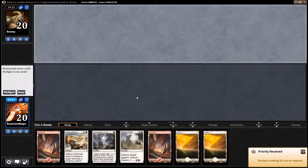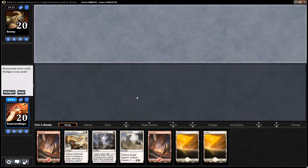Thank you for coming back everybody, this is Josh here with Basement Level Magic. We are in the finals of a 4-3-2-2 and we have our red-white allies deck.